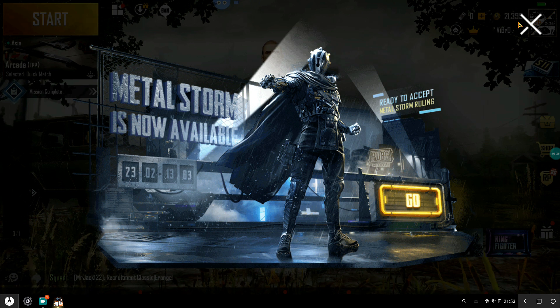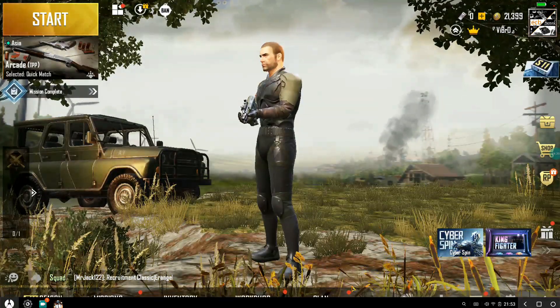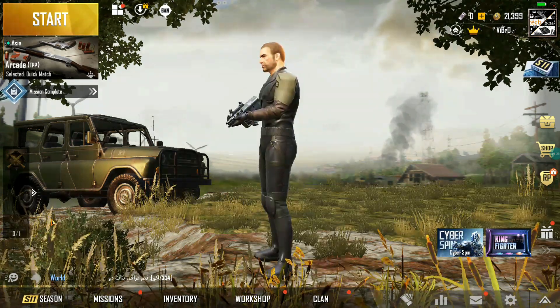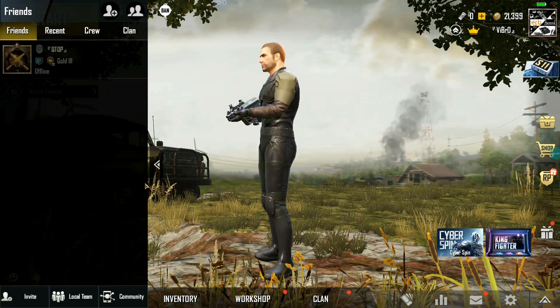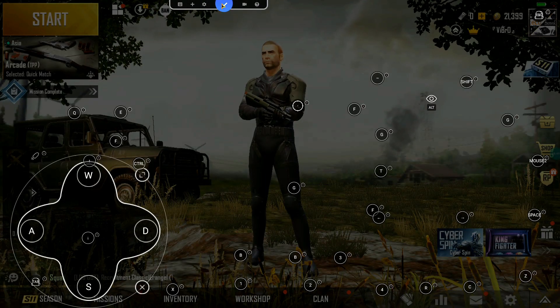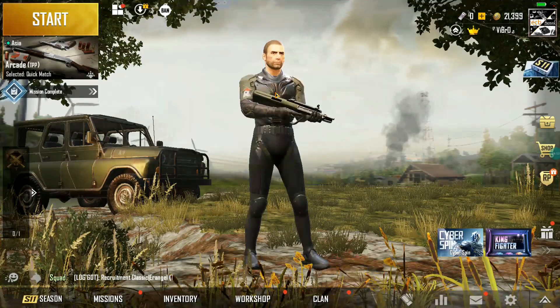Let me go to Settings and then Graphics. You can see we're getting Smooth and Extreme settings. This is the account I play on with one of my friends. It's running quite fine without any hiccups. There's also a game helper available.